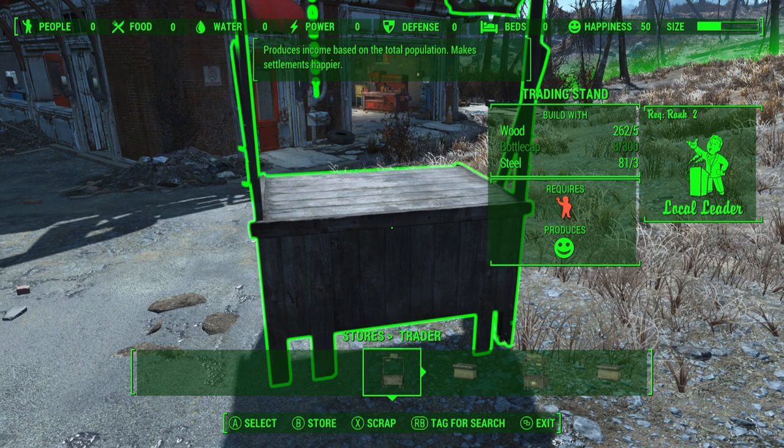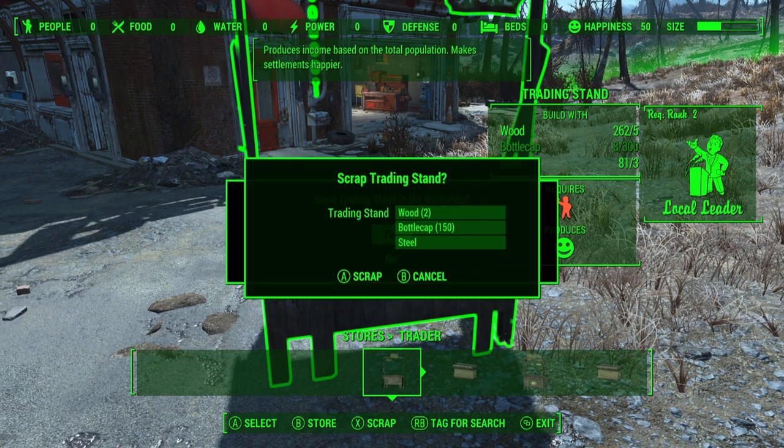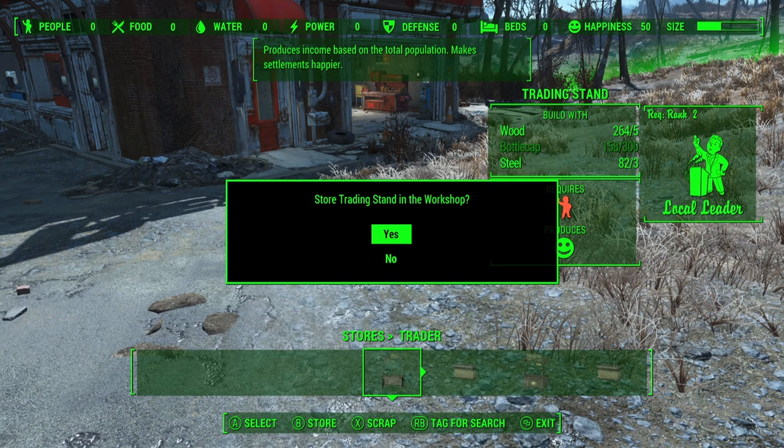but we will also store it at the same time. So let's try to press the scrap button followed by and holding down the store button. If you do it right, you should see two windows. Now it's important at this very moment — you should not be pressing the scrap button, but you should be holding down the store button. While the store button is still held down, go ahead and press your scrap button — that would be A — and then let go of the store button and simply press the yes option on this store menu.